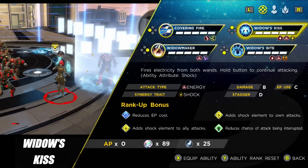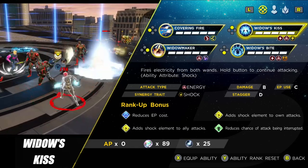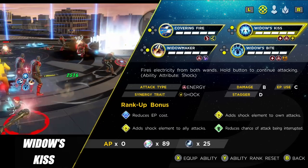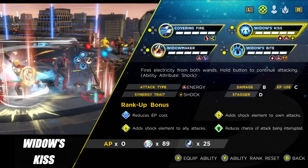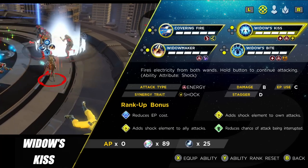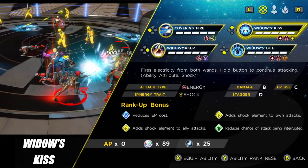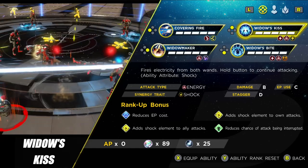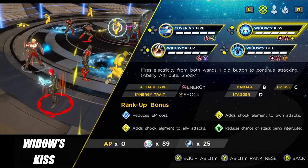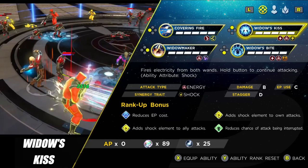The next ability is Widow's Kiss, which allows you to add shock to your baton — so you can add it to your own attacks. As mentioned, only about half of our attacks actually have the shock attribute. You can add the shock element to ally attacks, but the area to do that is relatively small, so you can't rely on this to add shock to other allies. This one works as a self-synergy with the next skill.